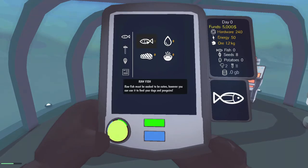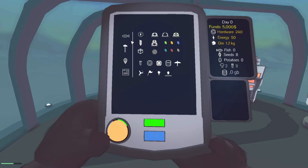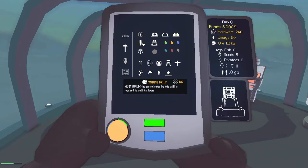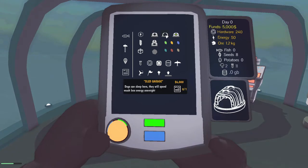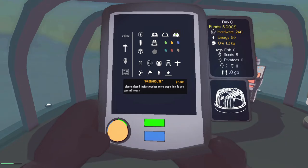If we click on fish — raw fish must be cooked to be eaten. However, you can use it to feed your dogs and penguins. To rehydrate or restore your dog's energy so they can keep pulling the sled. Solar panels — we probably need more of those, but they cost 80. How much energy do I have? I have 50. We need 3,000 for a heated facility — place objects inside, plants produce more crops while in interiors. Sled garage costs 6,000 — dogs can sleep here and will spend much less energy overnight. Greenhouse — plants placed inside produce more crops, and inside you can sell seeds.